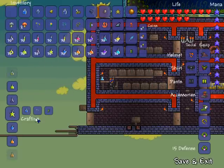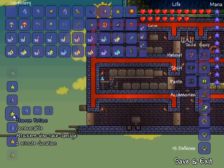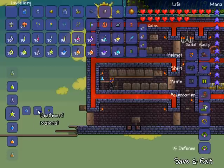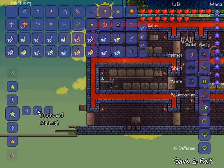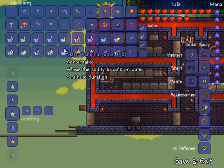Next up is thorns potion. Thorns potion makes enemies who attack you take damage in return — basically like the Thorns spell from World of Warcraft druids. It's created with bottled water, deathweed which grows in corruption on ebon stone and corrupted grass and blooms on a blood moon, and a cactus which grows in the desert biome.